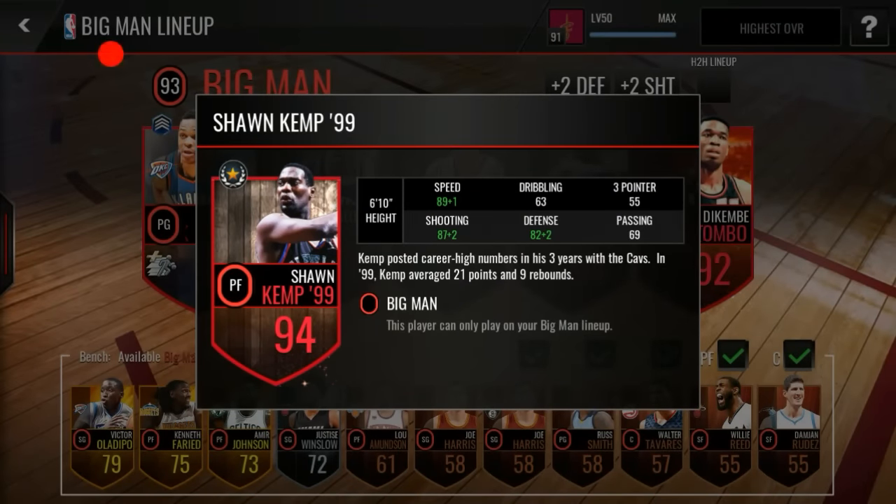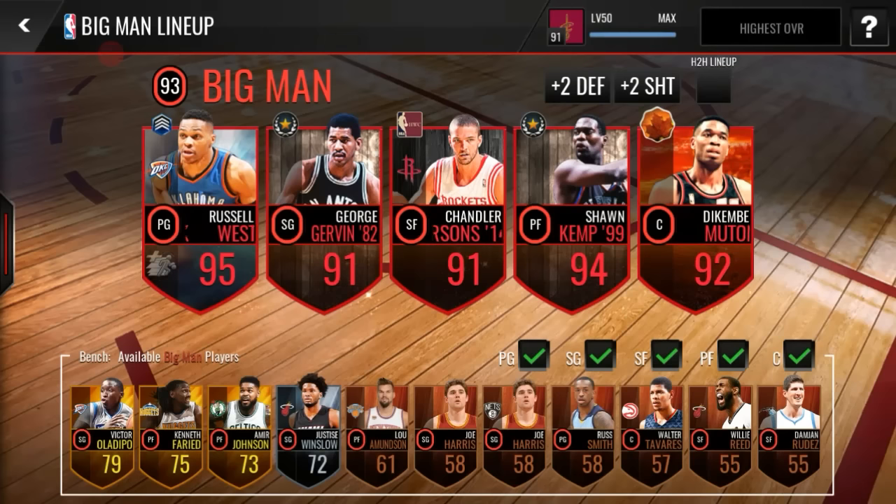This dude has 90 speed for a power forward — this is really good. I recommend if you guys have the coins, definitely pick him up. He has 89 shooting, 84 defense, and he is 6'10", so we can definitely grab him boards. I'm going to be running through a few head-to-head matches, so enjoy the gameplay and I'll be back for the outro.